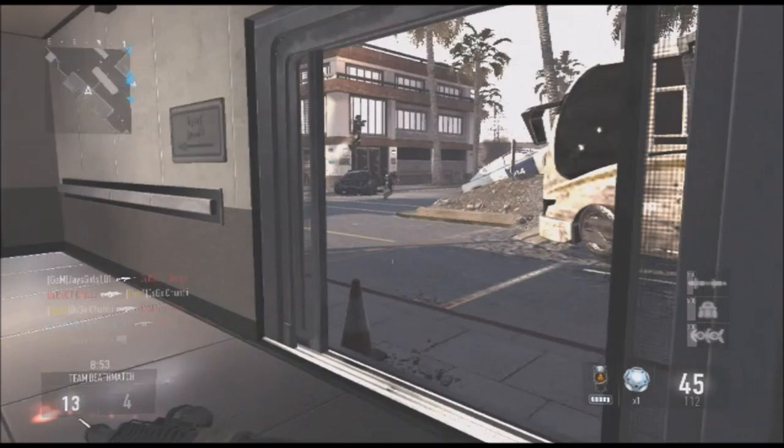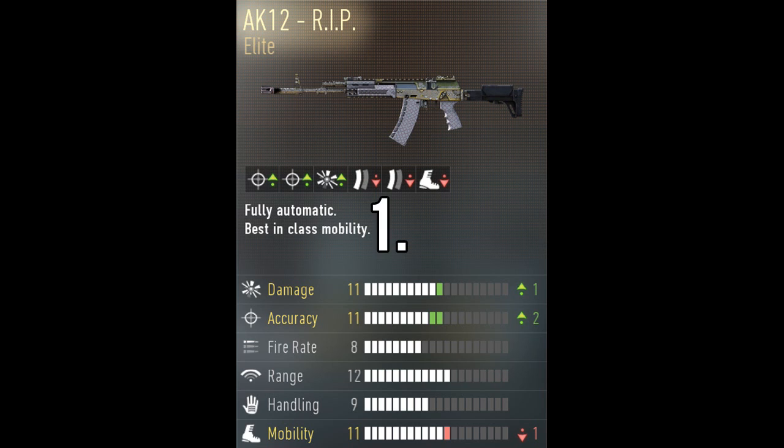Number one is the AK-12 Wreck. I don't have it and neither do my friends, but I admit it is one of the best AK-12 variants in the game. It has a plus one increase on damage, a plus two increase on accuracy, and a minus one on mobility. It also has a double ammo increase, with a base of 22 rounds and extended mags bringing it up to 30 rounds.